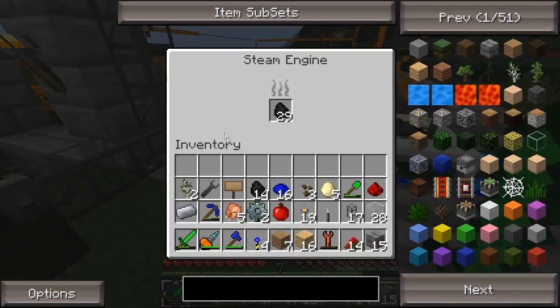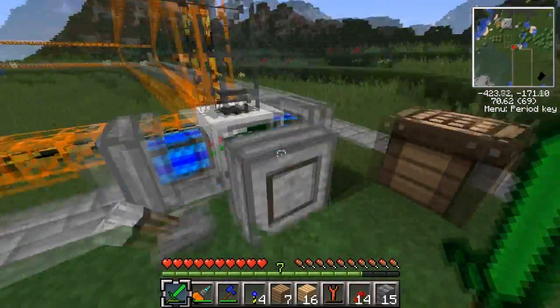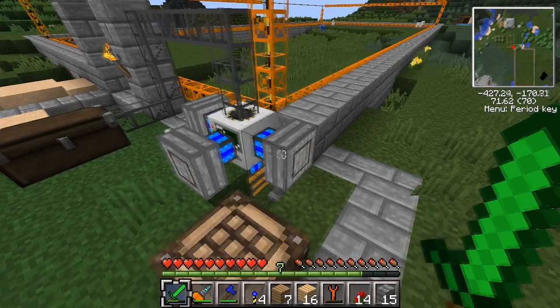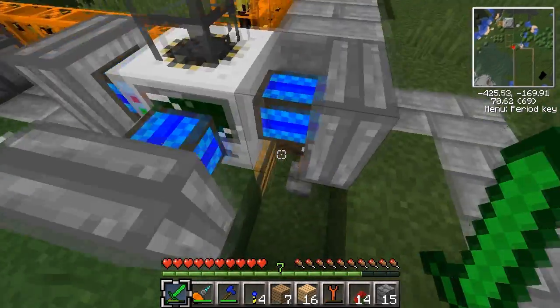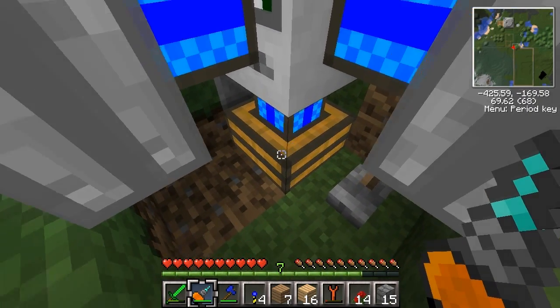Now as you can see, I have upgraded to steam engines, which take coal, lava, and other burnable materials. They basically run much faster than the regular ye olde redstone engines.